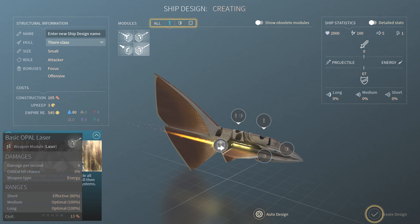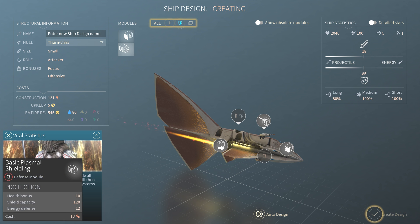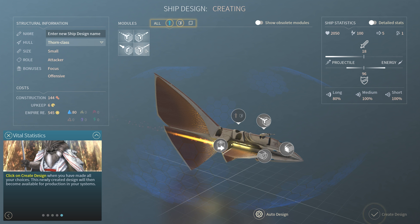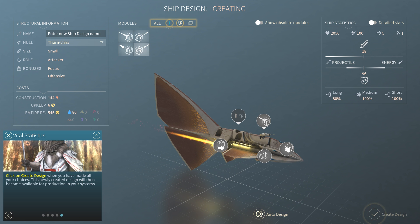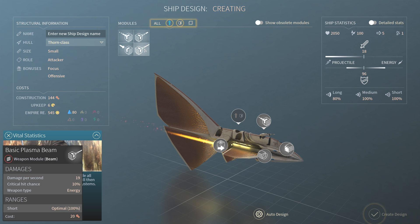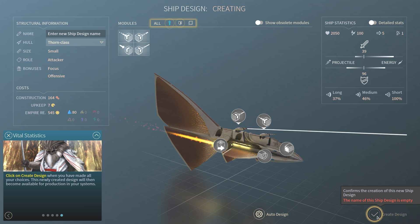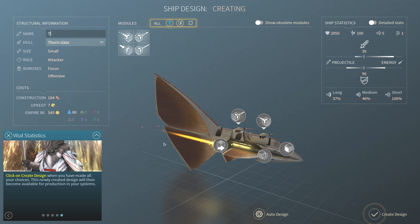That sounds more like a defender than an attacker, but these guys are pacifists so maybe that plays into their design. Medium, long, short — this is short and medium range. Let's try something different; I usually play with missiles. It's called Thorn class so thorn it is.